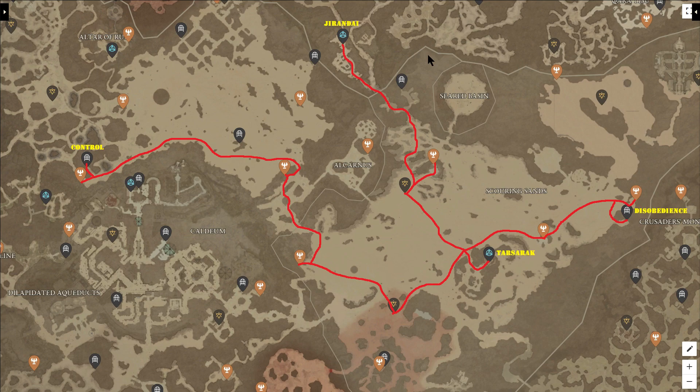From the Al-Souda waypoint, head south-east. Do one event, one altar, claim the Tarsarak waypoint, then altar, altar. Then venture into the Halls of the Damned and complete it to unlock the Aspect of Disobedience.